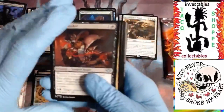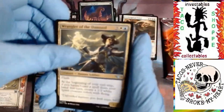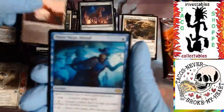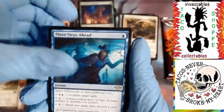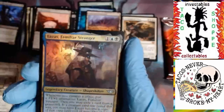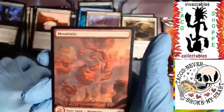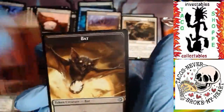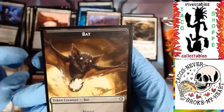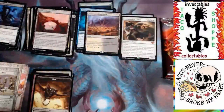We have Blood Hustler, Wrangler of the Damned, Arid Archway again, Three Steps Ahead - awesome - Concealed Courtyard, Humiliate, Lavaz Familiar Strangler. Cool mountain. And a flying bat.